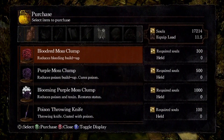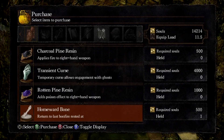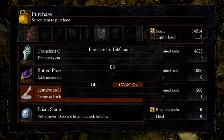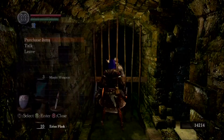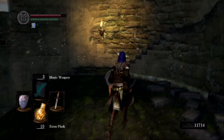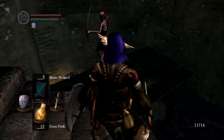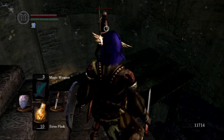I'm going to stop at the merchant here. I'm picking up a few moss specifically for the Blighttown area, and grabbing a few more Homeward Bones. As you can tell I use them all the time — it saves a lot of time just warping back after you kill a boss or grab an item and you just want to get back to the bonfire quickly.